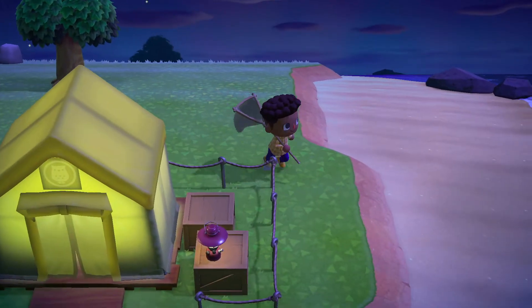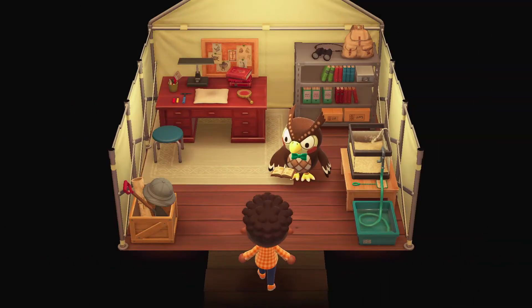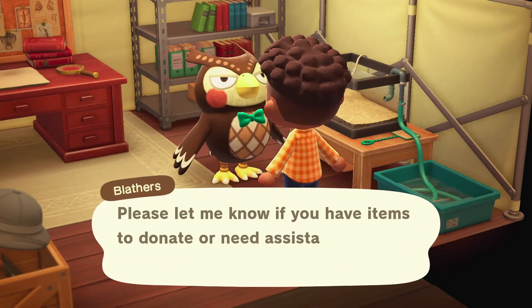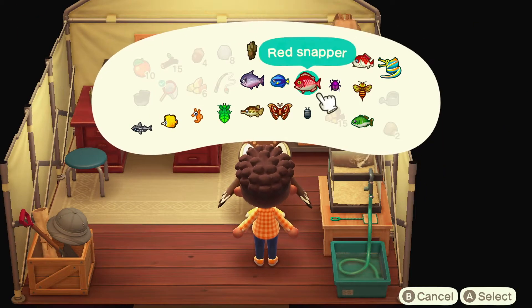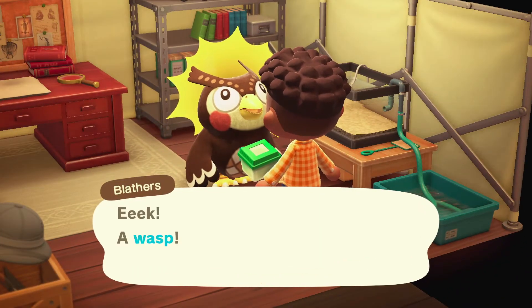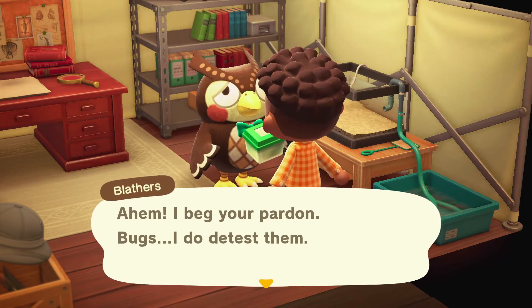To get the vaulting pole, the first thing you need to do is unlock the museum. The quick explanation is that you need to give Nook any combination of five bugs or fish, and then he'll give you a tent. You go place the tent marker somewhere in town where you want the museum to be, and a day later, Blathers will move in. Once Blathers' tent is set up, just go inside and talk to him, and he'll start a conversation where he thanks you for your hard work and asks you to find fossils. He speculates that the fossils may be on the other side of the river, so he gives you the DIY recipe for the vaulting pole.